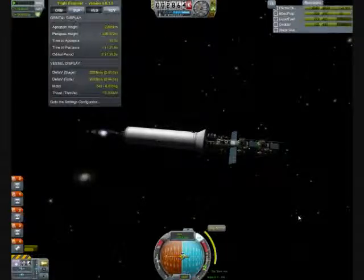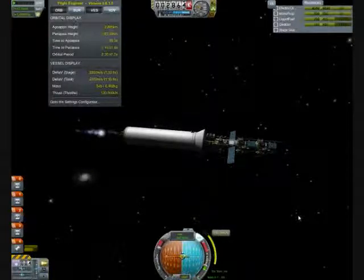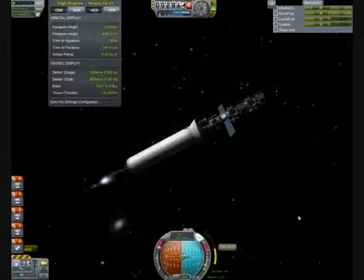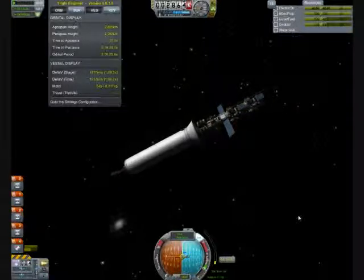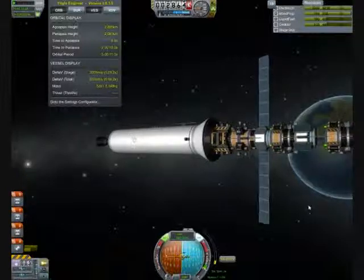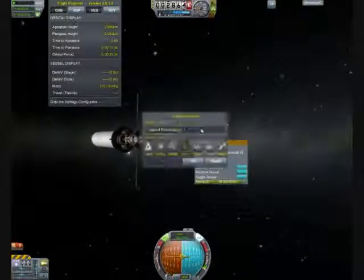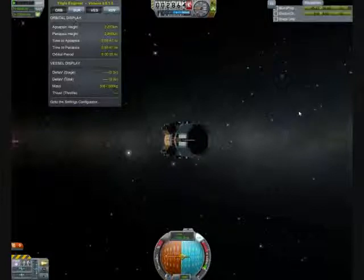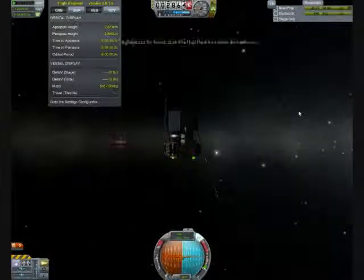Anyway, we're about to circularize our orbit. We're going to bring it to a five-hour period. The reason is there's going to be a total of six satellites in the comms network. Geostationary — or Kerbostationary — is a six-hour period, and we want all six evenly spaced. So if our bus vehicle's period is five hours — one hour less than our desired orbital period — then each time the bus vehicle comes up to its apoapsis, it will be one sixth of the way ahead of the previous satellite dropped.